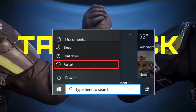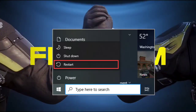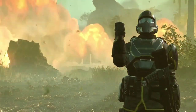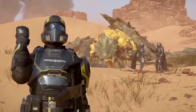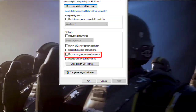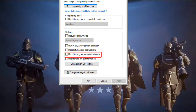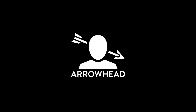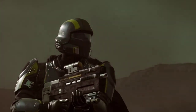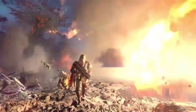1. Sometimes a simple reboot can work wonders in resolving minor software glitches. Give your computer a fresh start and try launching Helldivers 2 again. 2. Grant administrative privileges to Helldivers 2 to overcome certain access issues. Follow the steps to run the game as an administrator. 3. Ensure you have the latest updates and patches installed for Helldivers 2 to address bugs and optimize performance.